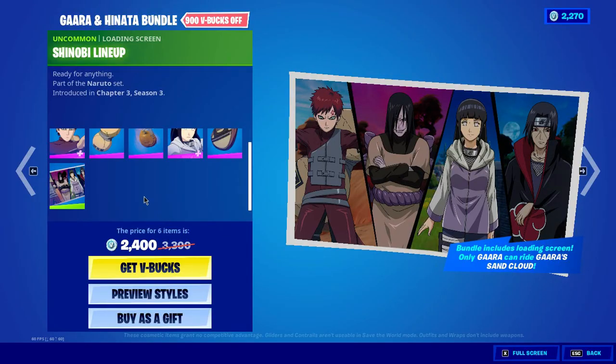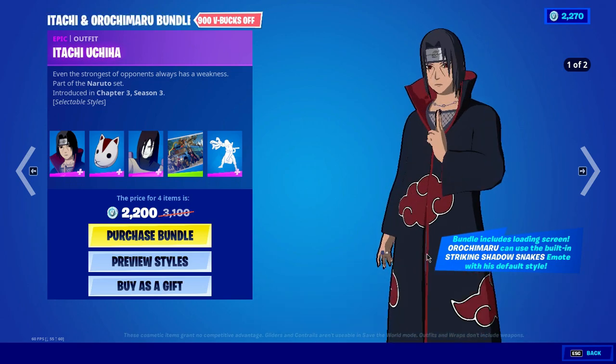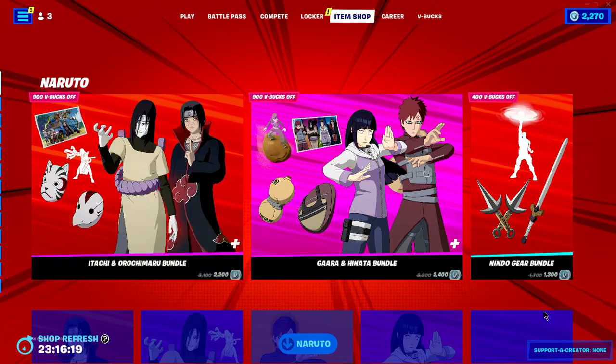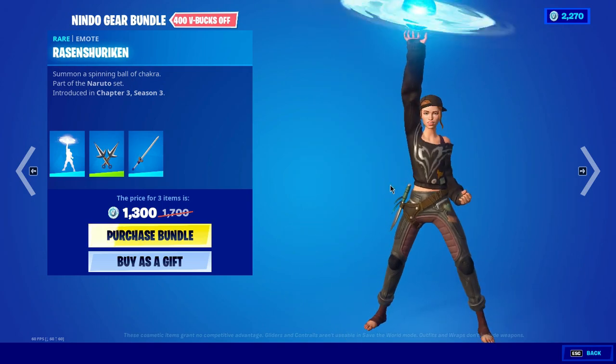You will get the Gaara and Hinata bundle for 2400 V-Bucks, and you will get the Itachi and Orochimaru bundle for 2200 V-Bucks.